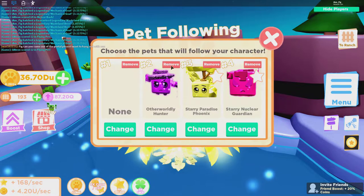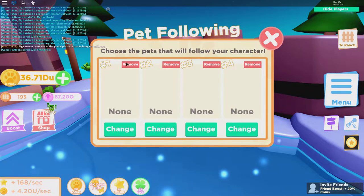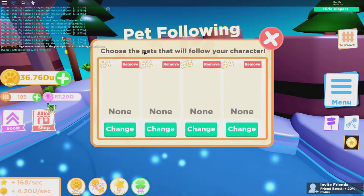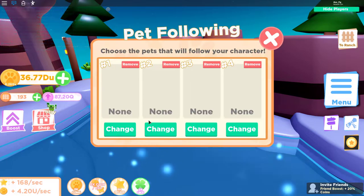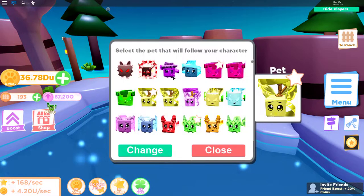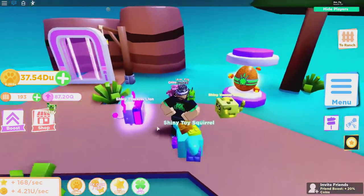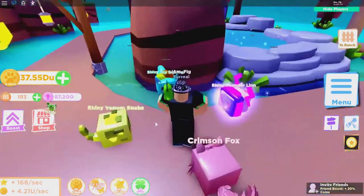One cool thing about the pet follow feature is you can now remove pets from it. Thanks to Cool Bulls for adding that — I actually put that suggestion in the Albatross Studios Discord. Anyway, I'm going to change these to some of the new ones so we can see what they look like.